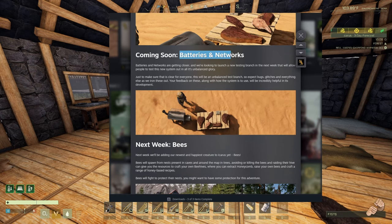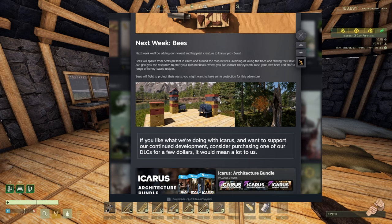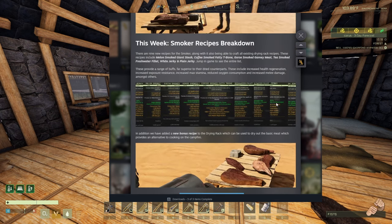Coming soon: batteries network — can barely wait to test those out. And next week we're gonna have bees. Apparently you can put them on a platform, which is just amazing. Those are pretty interesting — maybe there are different tiers, like tier 1, 2, 3, 4. Apparently they will add a special kind of tree with bees around, and you'll find it in the wild and in the caves. Really waiting for those bees and their honey, so I'm guessing we're gonna have a lot more recipes.